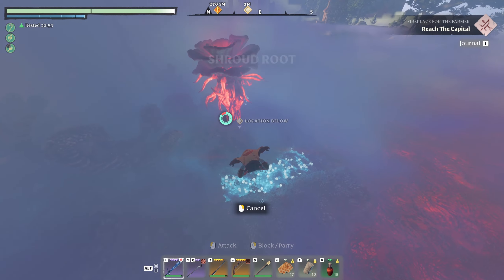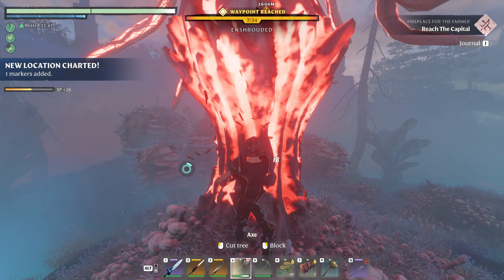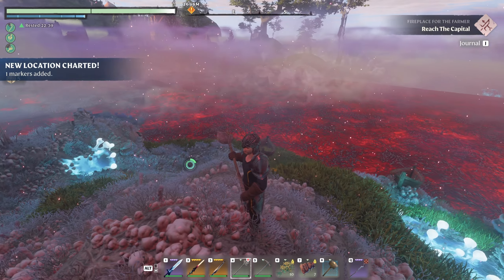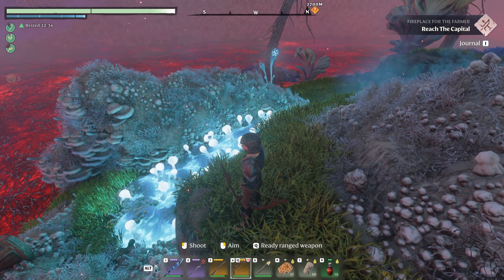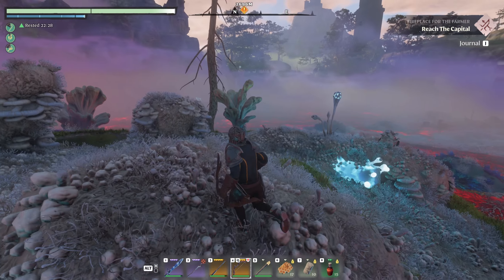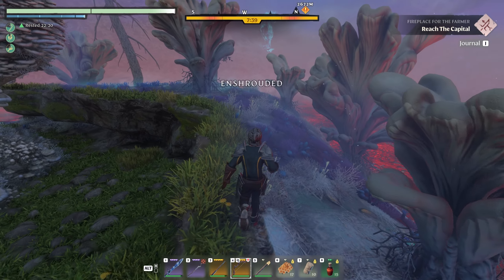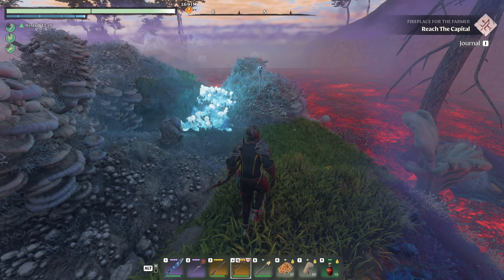Skill point! Nobody here, it's just down here by itself. There's a boat — somebody clearly came here. You can see this is where there should be water but there isn't because of the shroud. Anything else here? I don't see anything, so I think we're good to go.